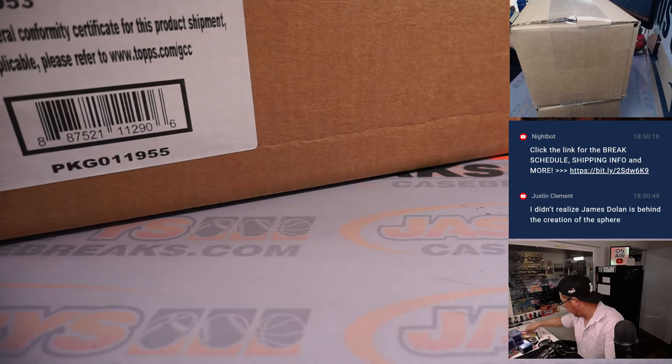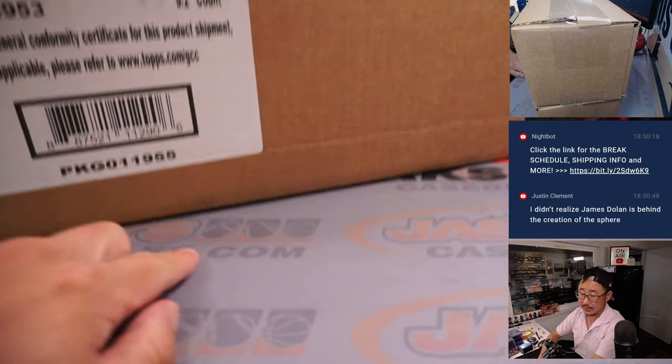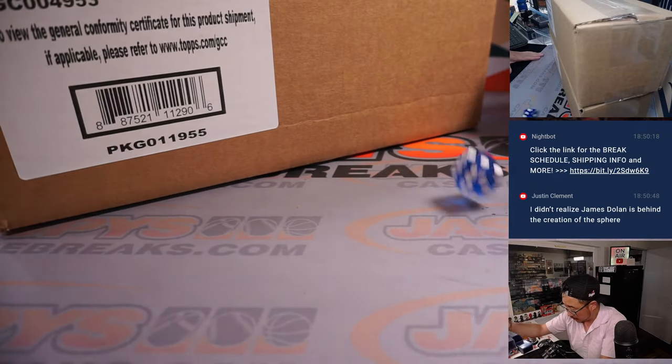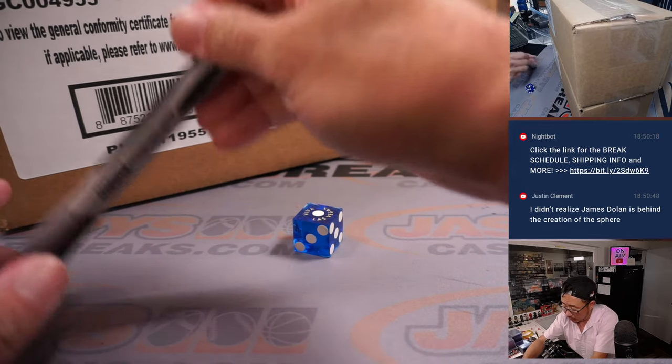All right, so first of all we're going to pick which inner case we're going to do — one, two, three for the top, four, five, six for the bottom. We got number one — top. So this inner case we will save for next time.